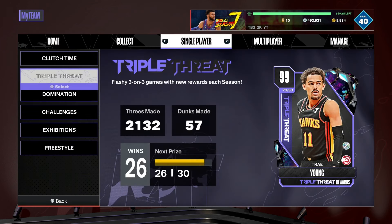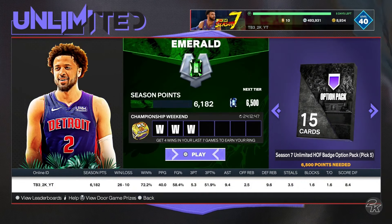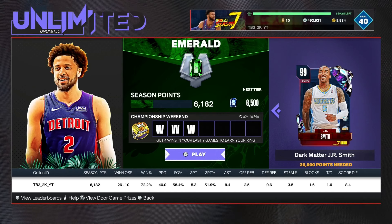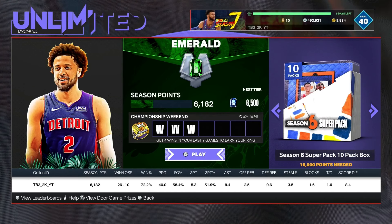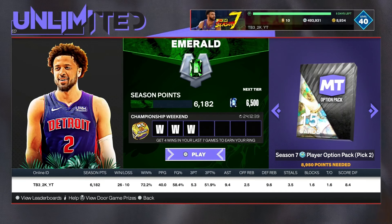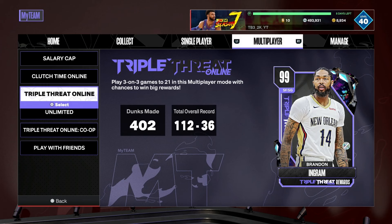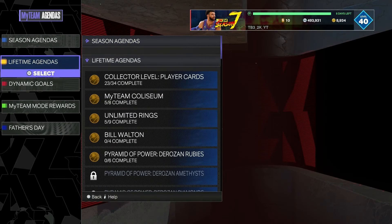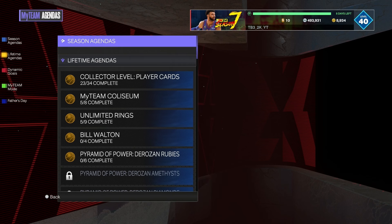The next thing to do is make sure you go over to your game modes and get whatever rewards you want. Like if you want to get the J.R. Smith — if you haven't already started you're probably not gonna get him — but make sure you get all the rewards in unlimited, triple threat, clutch time, salary cap, whatever you want. Make sure you get it done right now before it resets for Season 8 so you get more rewards overall.